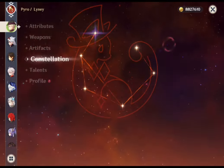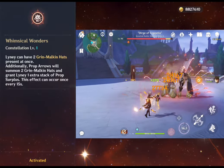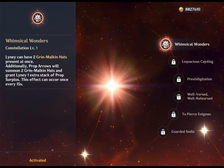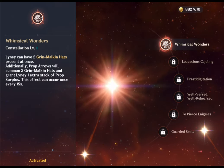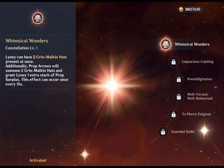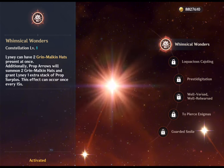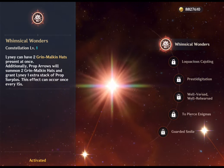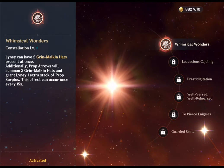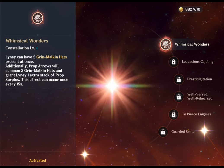Moving to his constellations: C1, Whimsical Wonders — Lyney can have 2 Grin-Malkin Hats present at once. Prop Arrows will summon 2 Grin-Malkin Hats and grant Lyney one extra stack of Prop Surplus, with this effect occurring once every 15 seconds. Lyney's kit revolves around double charged attacks to summon Grin-Malkin Hats, which taunt enemies and explode with high scaling damage. These summons can also be detonated prematurely via his elemental skill, dealing damage while healing Lyney based on Prop Surplus stacks. C1 benefits Lyney through additional damage, defense, and healing potential.